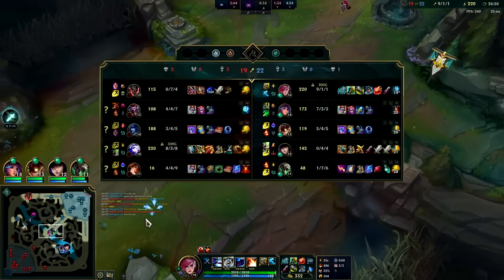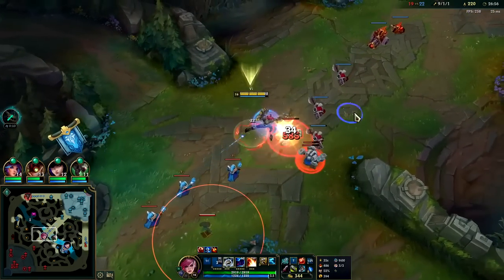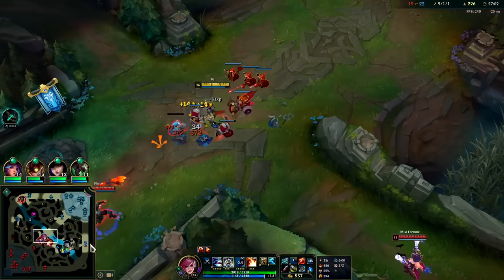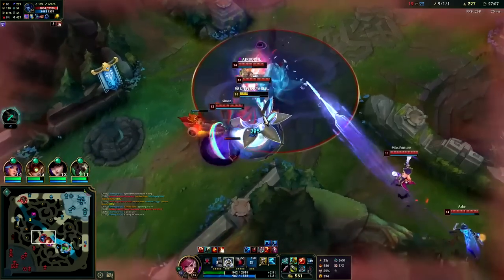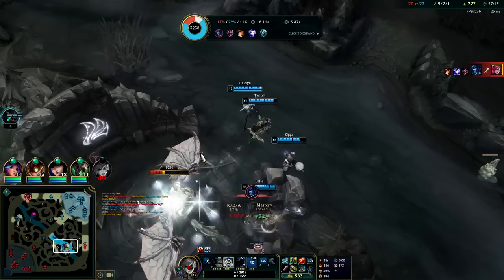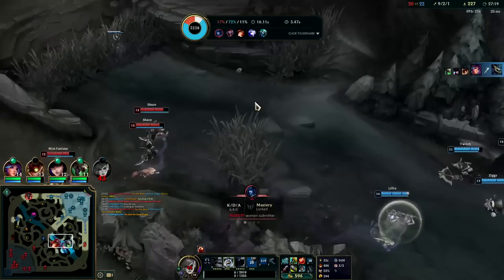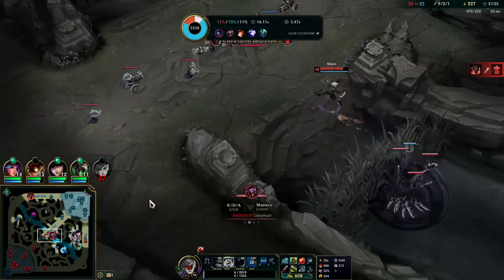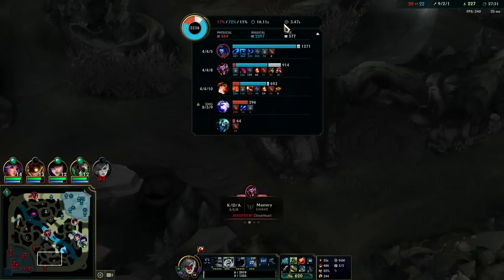Are we actually going to get a dragon? That'd be really neat. I'm going to push mid real quick — if I can push mid it forces them not to do dragon. I went through but I'm going to die. Hopefully my team can get the dragon. My death probably isn't worth it, but if we get dragon... I'm surprised their whole team came — I expected one or two to peel off, but their whole team was there. I took almost entirely magic damage.